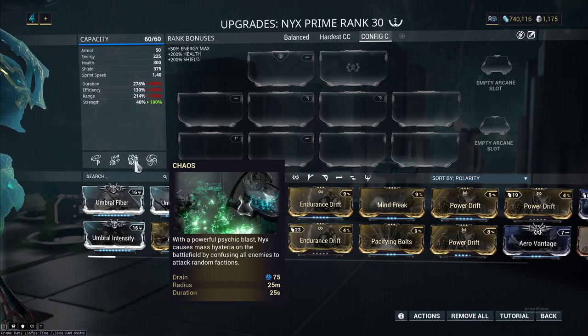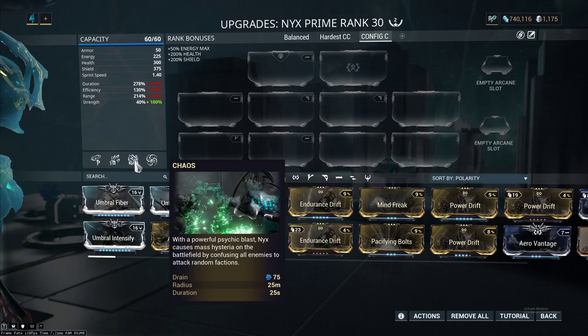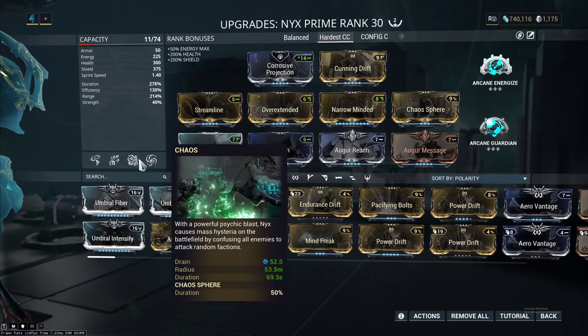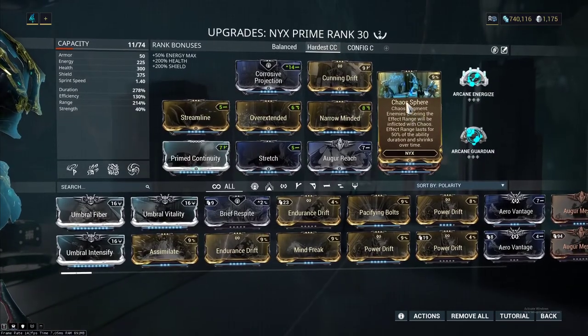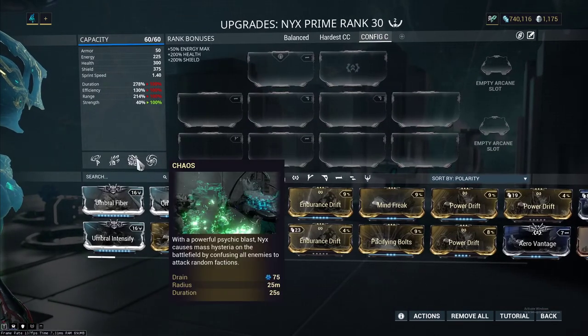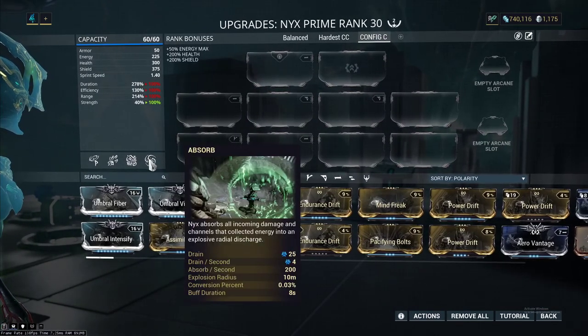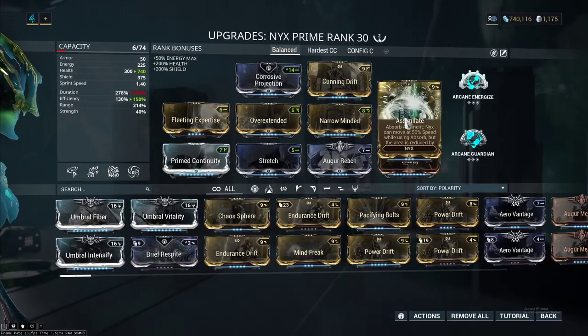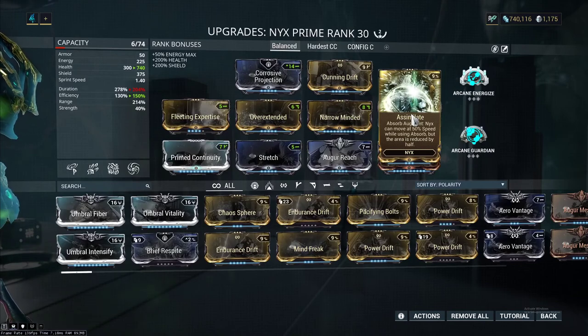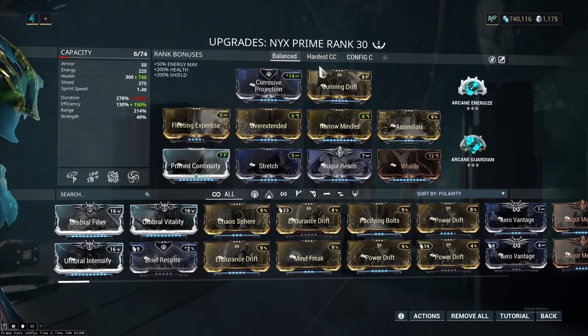Chaos — which is her third. This whole loadout revolves around Chaos, that's all it does. I've even got the Augment on there. As far as Absorb goes, it is in my balance build because I do want that Terminator ability, just for fun. Nyx is a fun frame, not a meta frame. Let's get that straight right now.